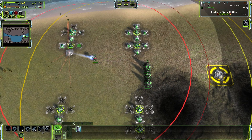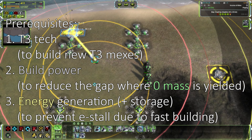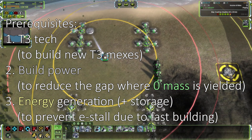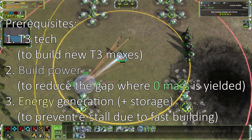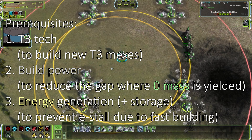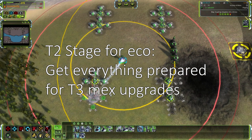However, we do need more preparations to build T3 maxes this way. First, we need access to T3 tech, otherwise we cannot build a T3 max from scratch. Second, there is a gap between the reclaim of the T2 max and the completion of the T3 max — during this period no mass is yielded from that point, so we need lots of build power to make it as quick as possible. Third, because we want it quick, peak energy usage will be high, so we need decent energy generation and storage. The T2 stage of Eco, in my opinion, is to get everything ready for building T3 maxes this way.